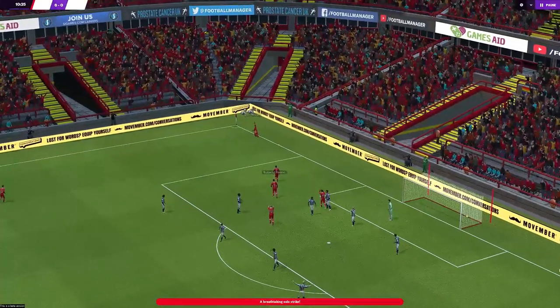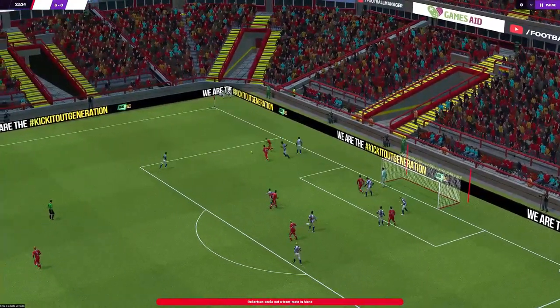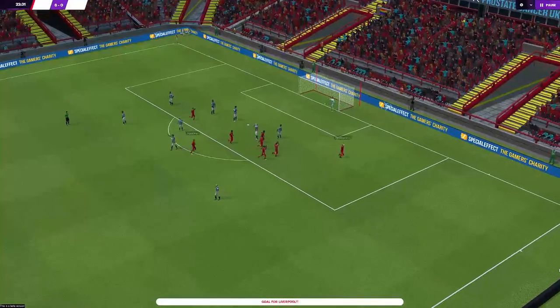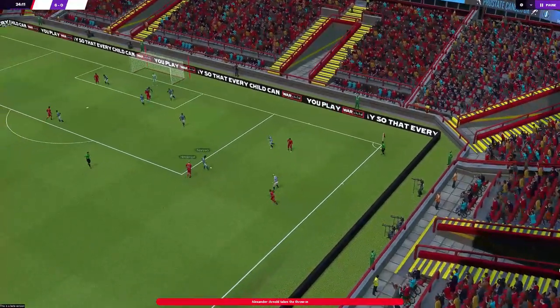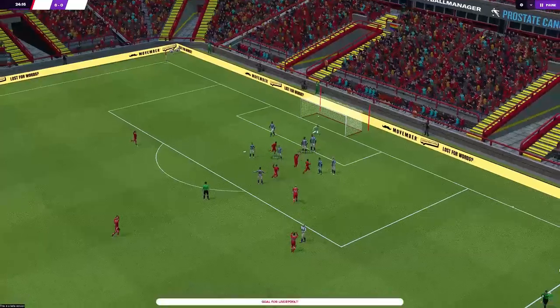The full backs are also important as they have to join the attackers with the press. But when this happens often enough, Liverpool would end up with three at the back. This could be the two central defenders and either full back, or if both full backs find themselves higher up the pitch, then the defensive midfielder, the holding midfielder, must fill in to make that back three.